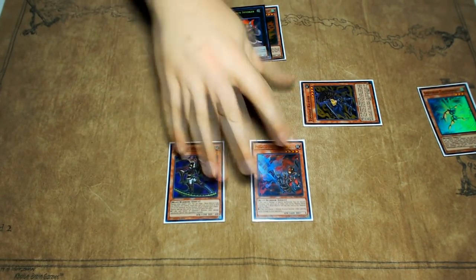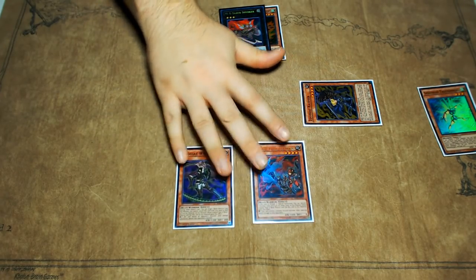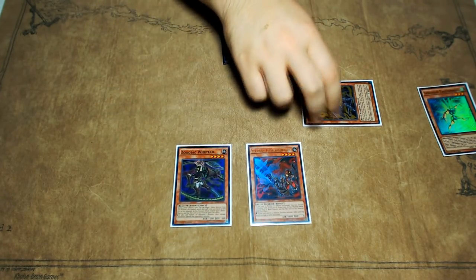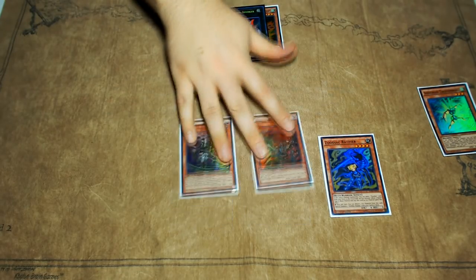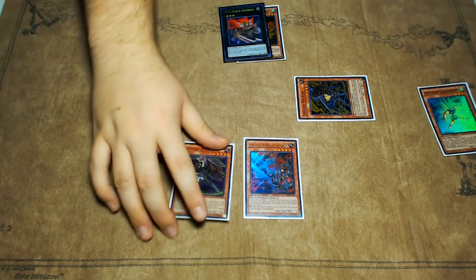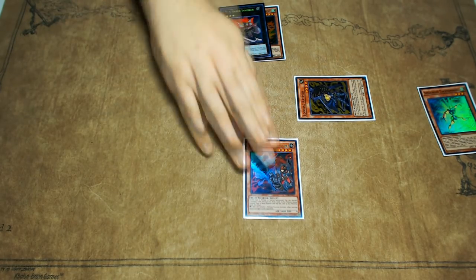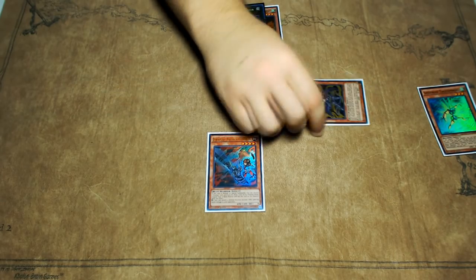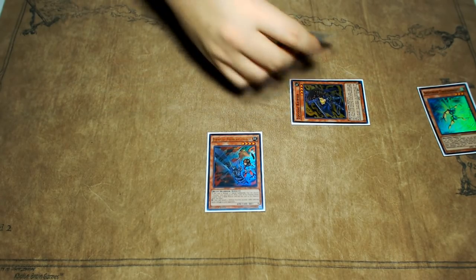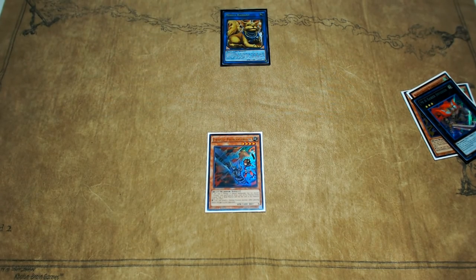Basically, if you have either Thoroblade or Whiptail, or whatever other Zoodiac you have in your hand that's not Rat, you summon Rat from deck. But if you do have Rat in your hand, you summon literally any of the other ones that are in your deck. Let's assume that you have Thoroblade in your hand and then you're summoning your Rat from your deck. From here, you're immediately going to Link Summon into your Mrs. Radiant, and so that opens up more of your zones to you — it opens up your diagonal zones.